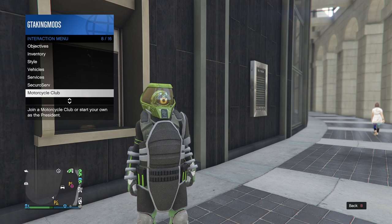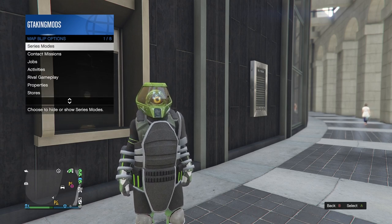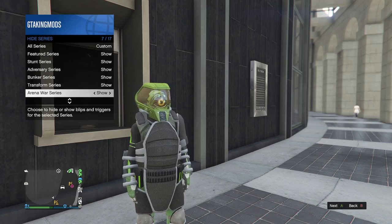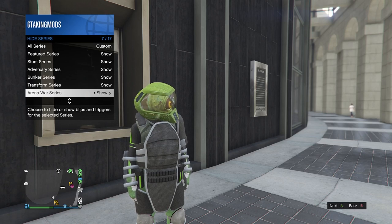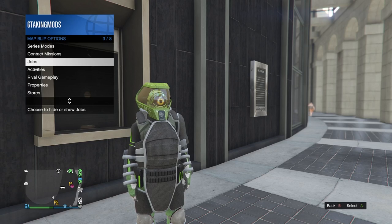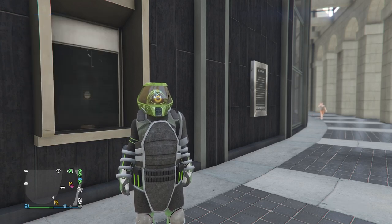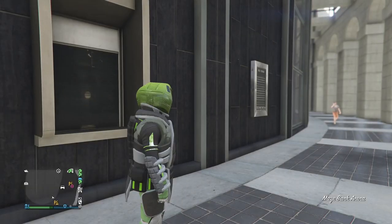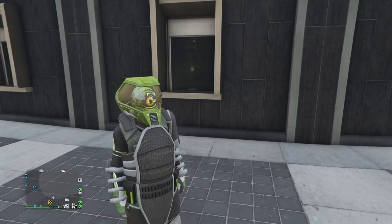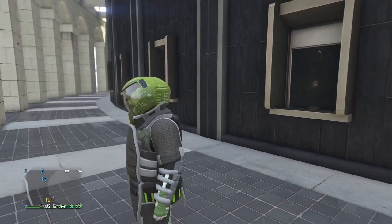Open up your interactions menu, go down to map blip options, go to series mode, go down to arena war or series, and set that to show. While you're in there, also go to your jobs and turn all jobs to show, so you have these little blue icons on the map. When you have these little blue icons on the map, you will be able to see those jobs, and those jobs will come up a little bit later on.